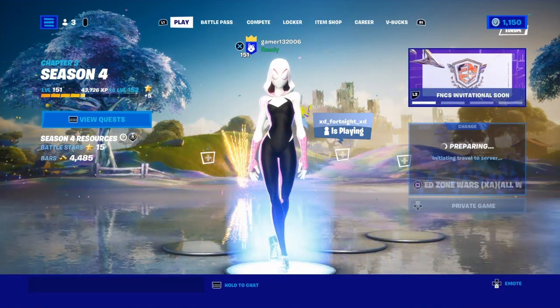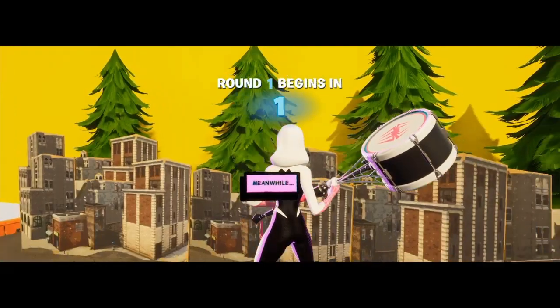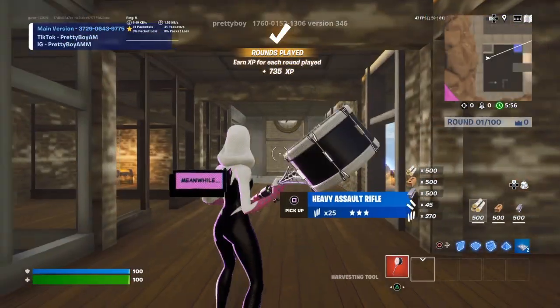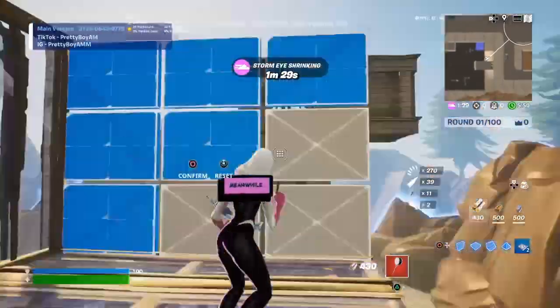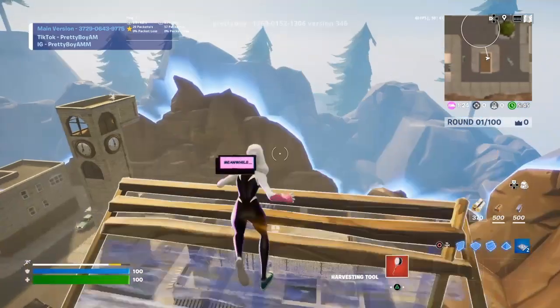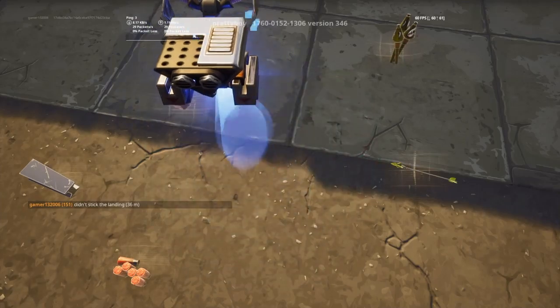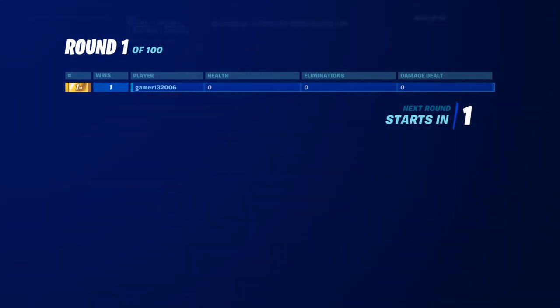Once you're spawned in and you've waited for it to start, as you can see up top, it's 700 XP per round. There are 100 rounds, as you can see on the left, which is really good. You can just play and kill yourself on purpose. The longer you survive, you also get XP — if you last a minute you get like 300 XP — so that's about 1000 XP per round.